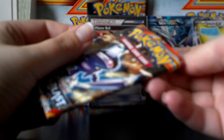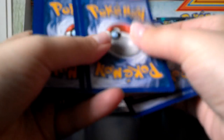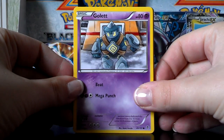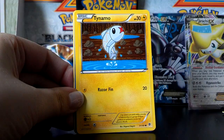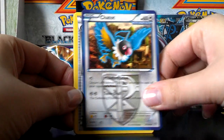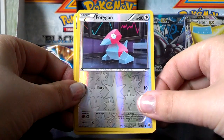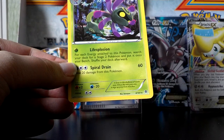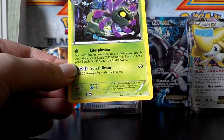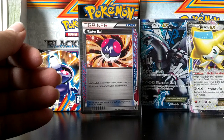And the last pack — after this I can go figure out which one I'm thinking of in that trio. Here's Gullet, Snorunt, Axew, Druddigon, Tynamo, Chatot. Root Fossil Lileep, Cover Fossil, a Reverse Porygon. And a Cradily Rare — which I actually really like. For the first attack — one Grass Energy — you can search your deck for a Stage 2 Pokemon and put it on your bench, which kind of skips the whole evolution. Pretty neat.